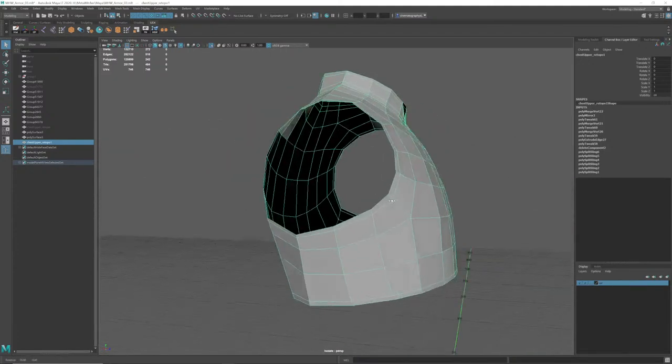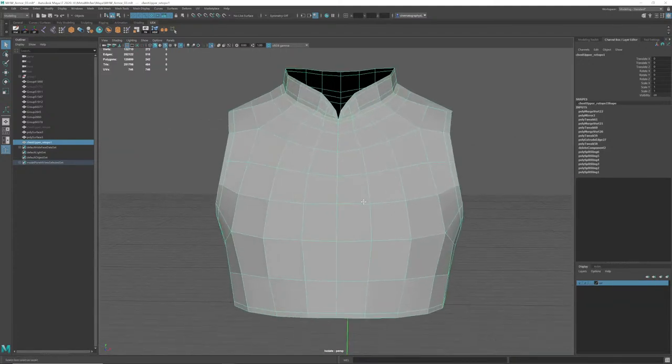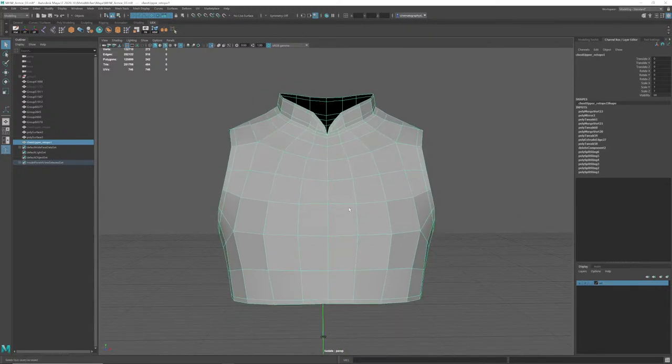My stance for at least these outfits specifically — if the outfit was like a robe with a hood and lots of fluffy flappy cloth, then I would consider Marvelous. But I think I might still do it in ZBrush anyway. This outfit is basically a skin-tight outfit — you're just hurting yourself using Marvelous. But use whatever you want.